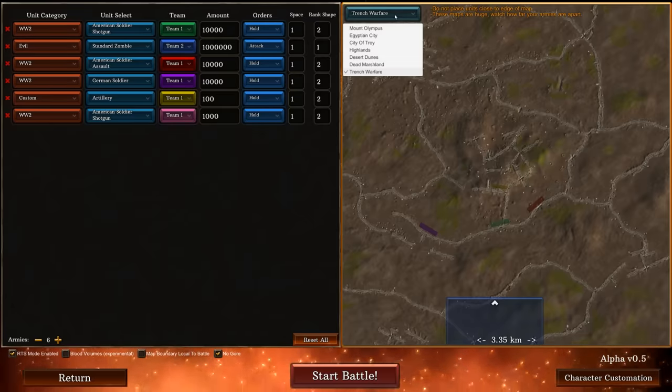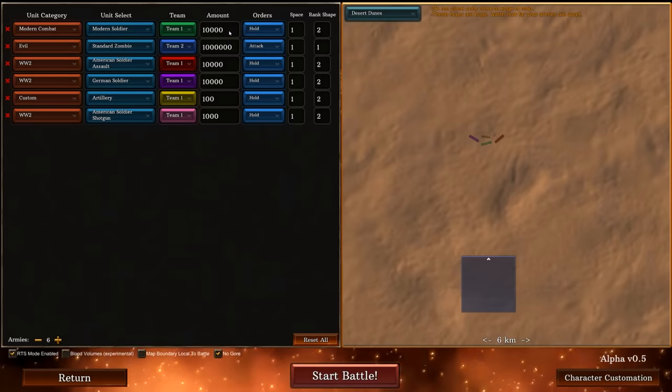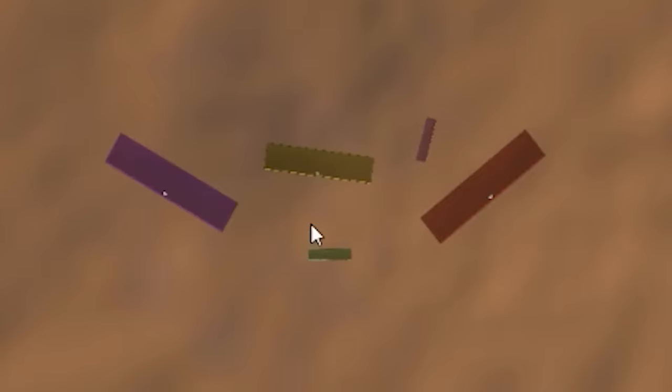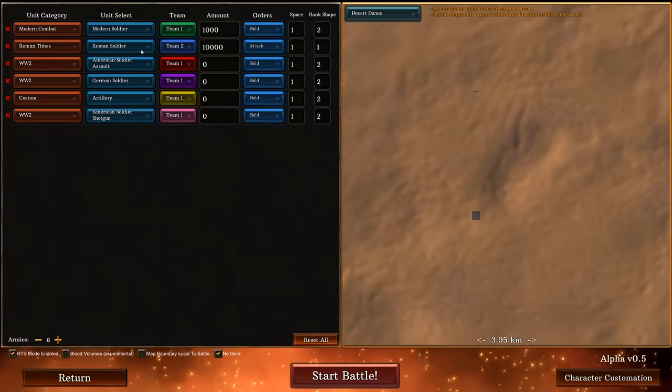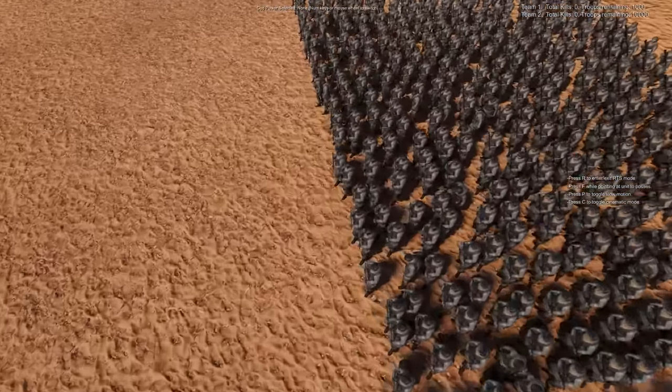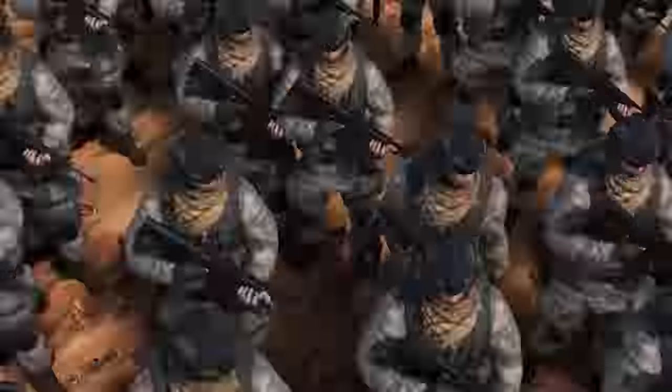So we're going to need a fresh new map. There are only modern soldiers available, so let's get 1,000 of them — that's the army right here in the middle. Now what's going to be attacking them first is 10,000 Romans — 10 to 1 odds. Let's take a look at these guys. They are kitted out. Let's do this.